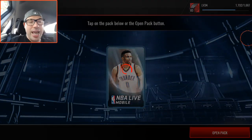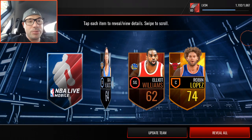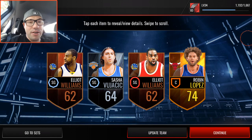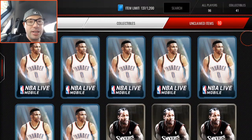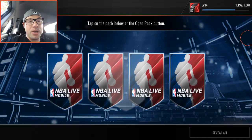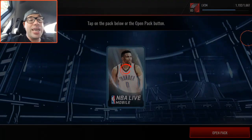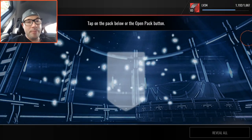Roughly eight pro packs to go. Robin Lopez with that nice hairdo, Sasha Vujacic — I didn't know he was still in the league. Seven more packs to go. Can we clutch it out with another elite before we move on to the legendary packs?